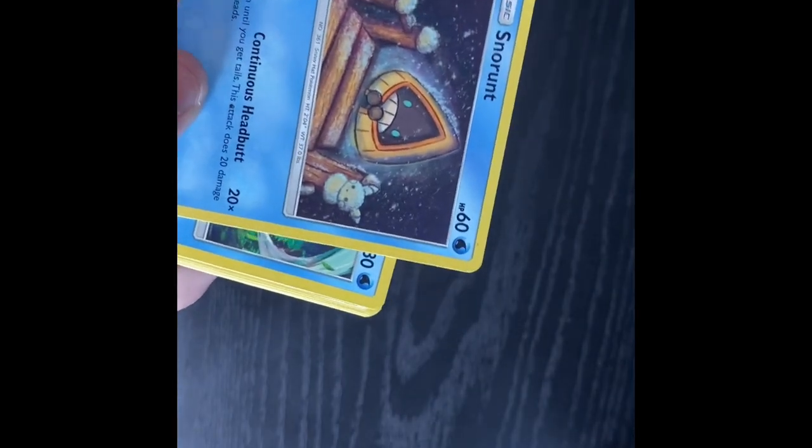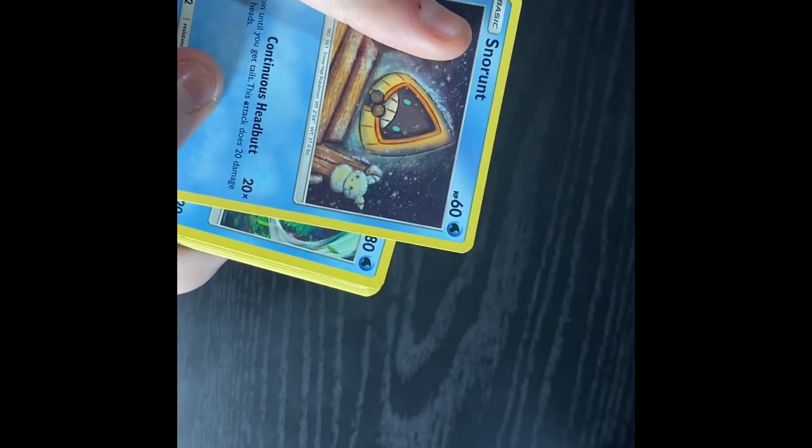Then we have a Shaymin, which — if you saw earlier, we have a Pokemon Go thing, and you can get those from certain events which I cannot remember the names of right now. We're about to get into the Water types in a second, because I actually have a lot of those. All right, let's dive in. And we have a Snorunt.